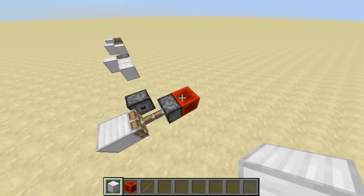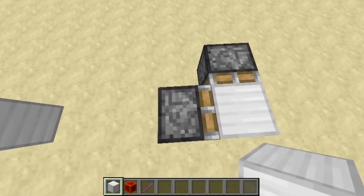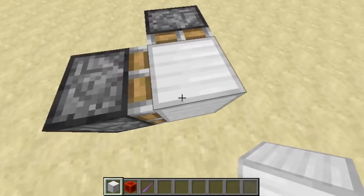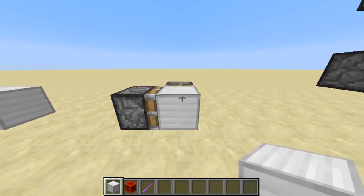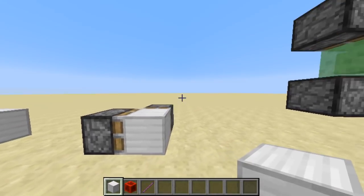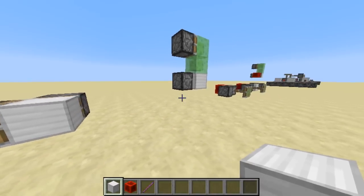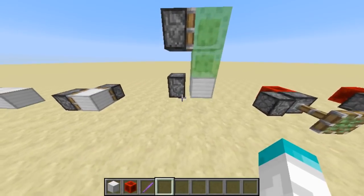As you can see here, we have a headless sticky piston. If I break this redstone, you can see that this sticky piston will still drop the block in front of it. That's really good news for us in terms of bedrock breaking, because that is something we really need.